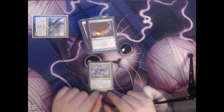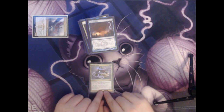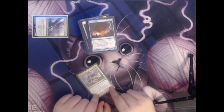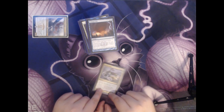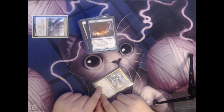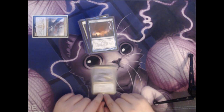Next we have Render Silent. This is a white and two blue for an instant — counter target spell, and its controller can't cast spells this turn. This can be really useful against opponents that are counting on playing a lot of cards during their turn. If you can tell that your opponent is about to have a really big, really powerful turn, this can immediately stop their plans in their tracks and really mess with what they're trying to do.